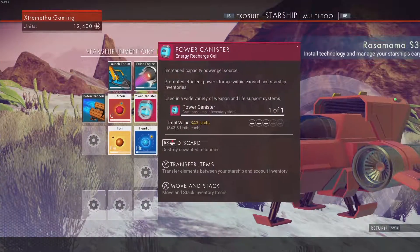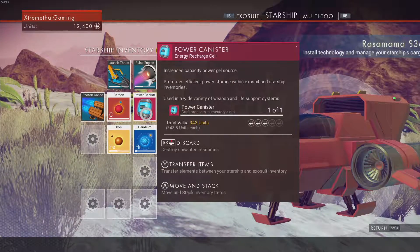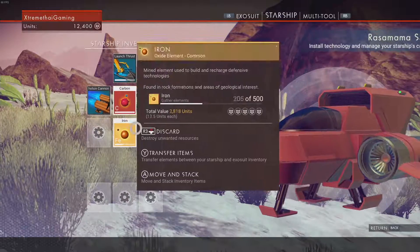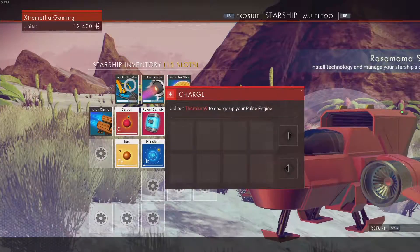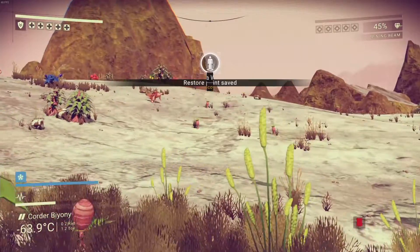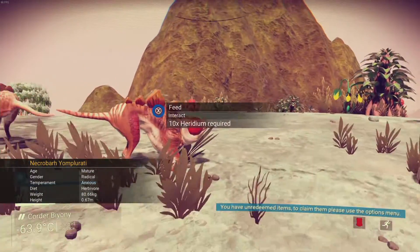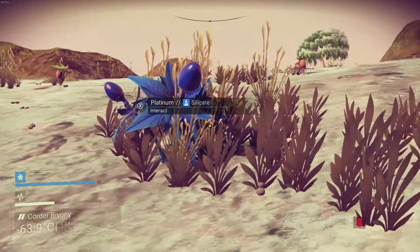We got this thing here — a power canister, increases capacity, power gel source, most effective storage within Exosuit and Starship inventory. Efficient use of stuff. We'll leave it in our Starship for the moment. But I don't have anything to charge my pulse engine at the moment, so we're going to have a look for stuff for that. There's some life forms. I've already discovered that life form. Let's see if we can go in there and feed stuff. You want Heridium. I hooked him up with Heridium.